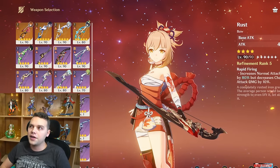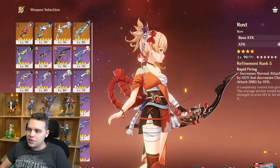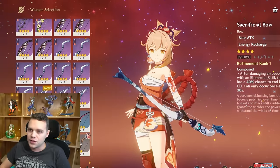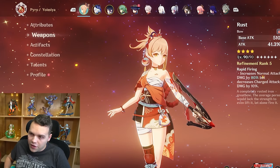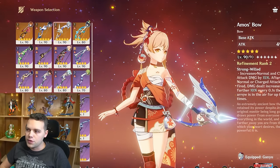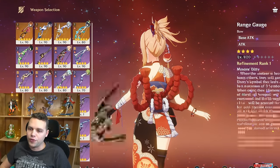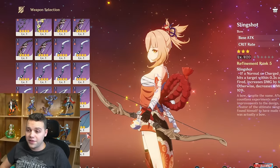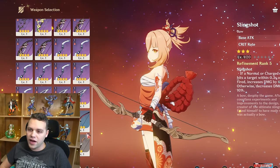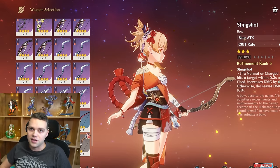The other thing to keep in mind is that Rust is only about 5% better than the 3-star weapon Slingshot, as long as you're using Bennett on the team. Slingshot has a ridiculous crit rate substat and a huge 60% damage increase from its passive. So if you don't have Rust, do not feel bad — Slingshot is within about 4% of Rust, making it a very free-to-play friendly weapon. Do not go for Amos' Bow or Skyward Harp, as both get outperformed by the Slingshot. Slingshot is a secret top-tier 4-star weapon choice.